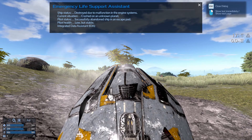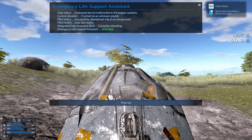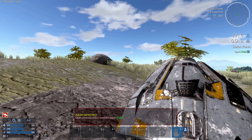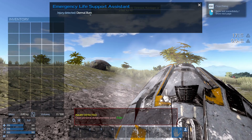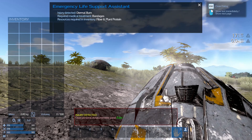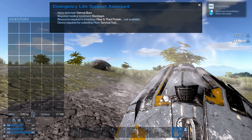So the text continues at the top and you get another option to proceed at the bottom, which we do. Then it tells us that we have an injury — injury detected, dermal burn, required medical treatment, bandages, resources fiber and plant protein needed — but we don't have anything in our inventory at the moment. There's our inventory right there — it's empty.